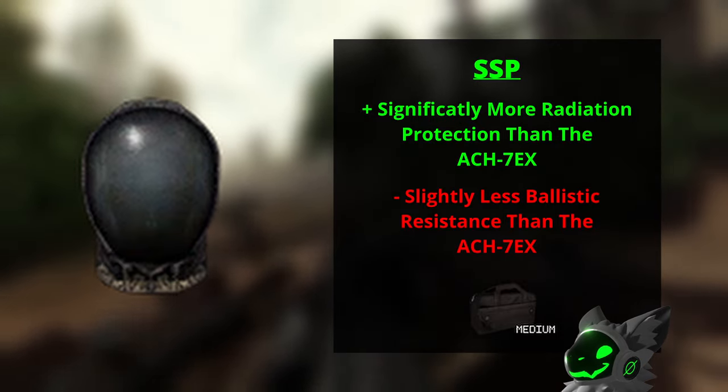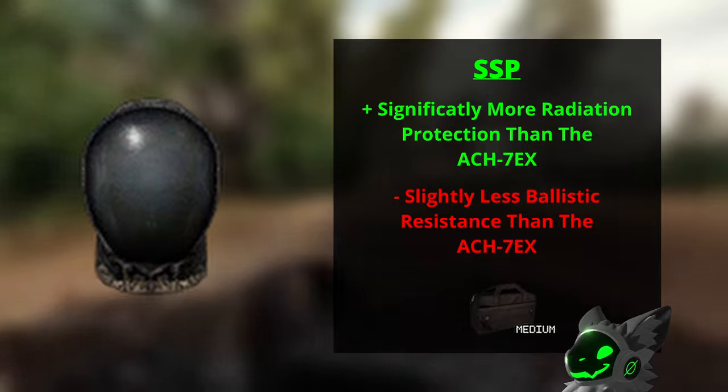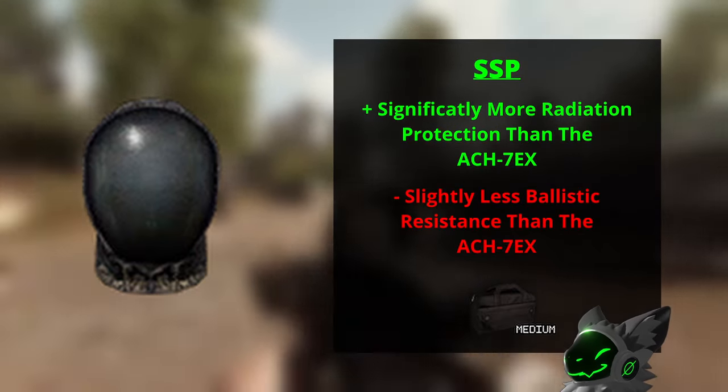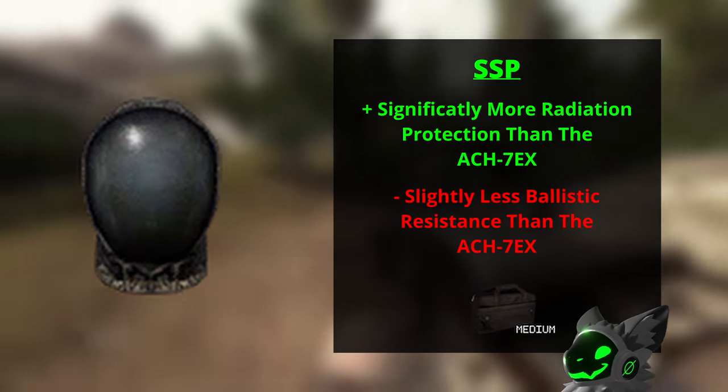The SSP helmet is probably the best medium helmet. It does have a bit less ballistic than the ACH7EX but makes up for it by almost having double the radiation protection. In my opinion the extra rad resistance outweighs the loss of ballistic, making it my go-to medium helmet.